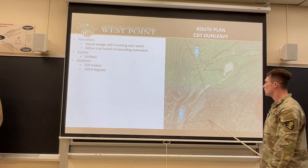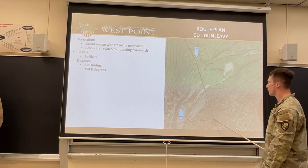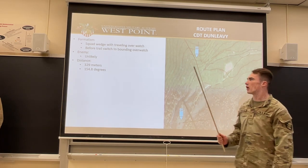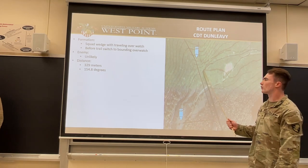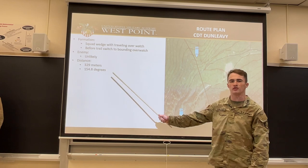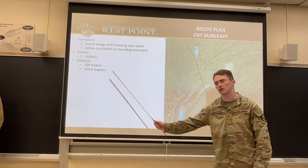From checkpoint one to checkpoint two, I use this line right here to make checkpoint two more easily identifiable, but checkpoint two is right here. Again, we'll be in a squad wedge. Before the trail, which is located right here, we'll switch into bounding overwatch because there's an LDA. Enemy is still unlikely since we're so far away.